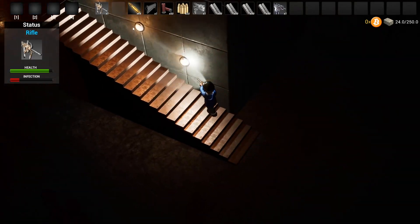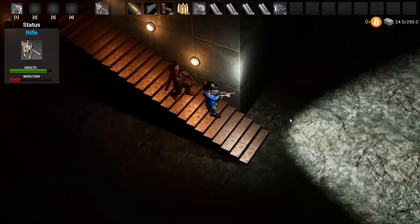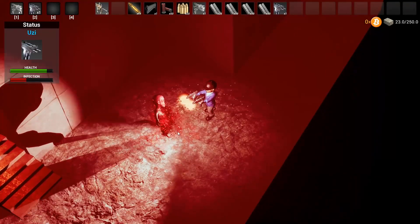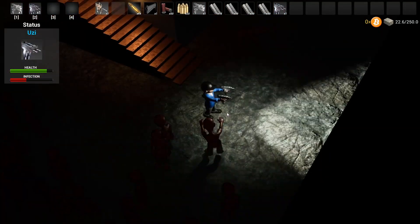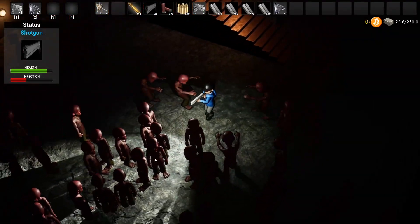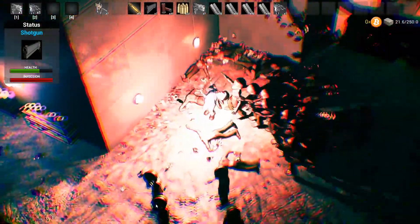I'm going to take out the shotgun here — I can drag these into the hotkeys. The screen flashes red every time you get hit. I'm almost halfway through infection, so I'll get my shotgun because that sprays the most blood and will really get me infected quicker.